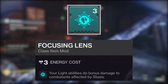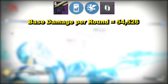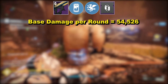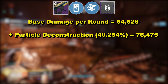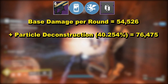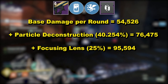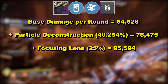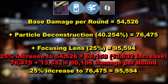A breakdown of those numbers is gradually coming onto screen. Starting with a Threaded Needle with Liquid Coils, Clown Cartridge and Vorpal Weapon, plus a major spec mod, which did 54,526 damage per round. Adding the fully stacked 40% debuff from Particle Deconstruction, that increases to 76,475 — a 40.254% increase. Now adding the 25% buff from standing in a Well with Focusing Lens, it's very important to note that buffs and debuffs are compounded — the 25% from Focusing Lens isn't applied to the base 54,526 but rather to the already increased value of 76,475.